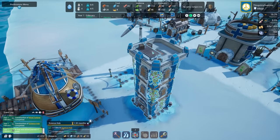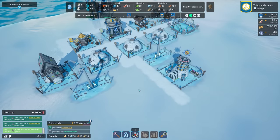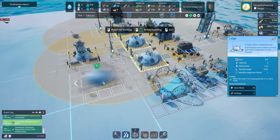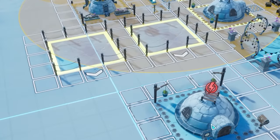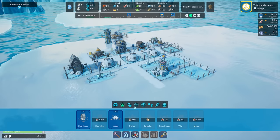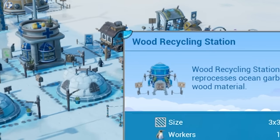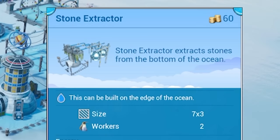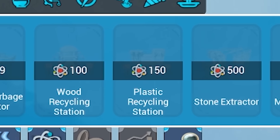I think because I got the ice spear tower in early, we should have a good load of spears saved up by that point. I'm going to get some more houses, making sure they're in range of the power. To get resources, we're going to need a snow block maker, an ocean garbage collector, wood recycling station, plastic recycling, stone extractor - we're going to need all of those. The trouble is they're locked behind quite a bit of science.